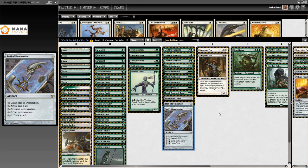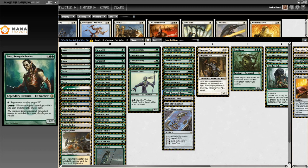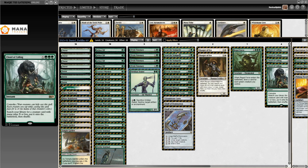Staff of Domination: for one mana untap it, for two gain one life, for three untap a target creature, for four untap a target creature, for five draw a card. So you're just trying to draw a bunch of cards, untap a bunch of creatures, and that's how you go off when you have a lot of mana. Ezuri Renegade Leader makes it to the main, Viridian Zealot is in here — I've played this card in Warrior tribal but apparently Elves is better.